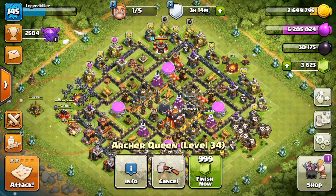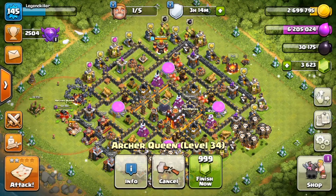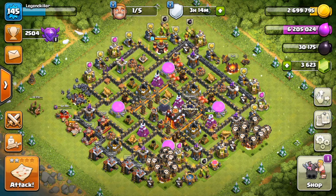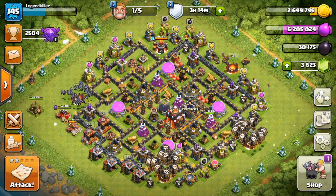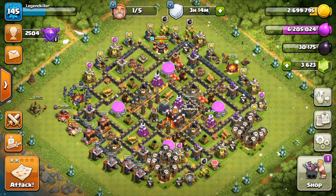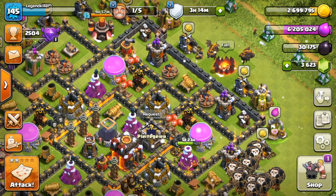165,000 dark elixir and she's going to level 35. After that, only five levels left on the queen before we have her maxed out all the way to level 40, so it's certainly good to get another level out of the way. As you can see I have lava loon in my camps — a couple of lava hounds flapping around here.